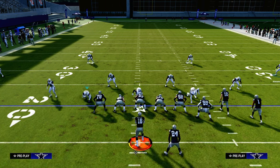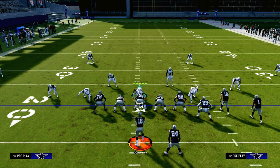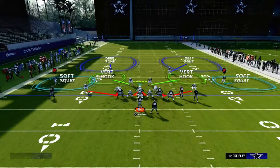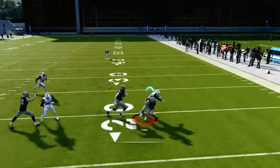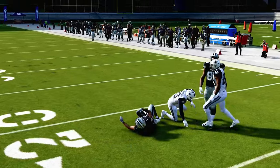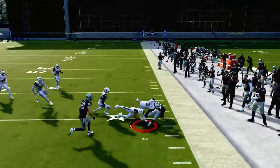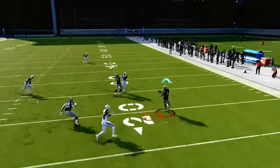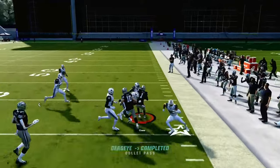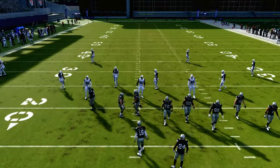So how do we stop RPOs in Madden? You need to specify what RPO you're trying to stop most. The most common RPO we see are RPO bubble screens this year — they're very difficult to stop. A lot of it has to do with the way zones play in general. Dollar does a good job against RPOs, particularly these bubble screens, because of the wide base alignment. The wider the formation, the better it's going to do, especially stopping compression RPOs. Compression RPOs are not as good as spread RPOs. We're going to start with spread RPOs because they are the most challenging to consistently stop.